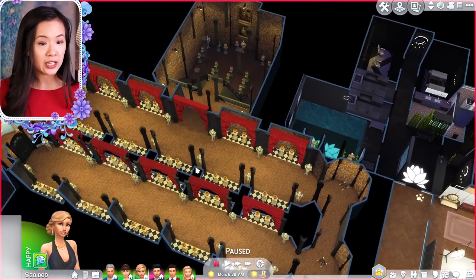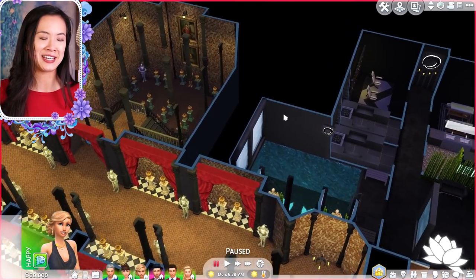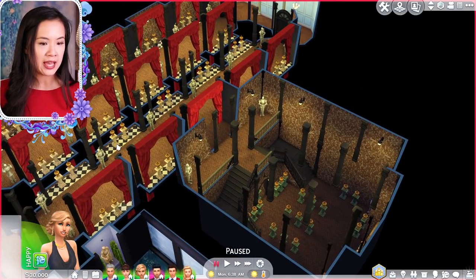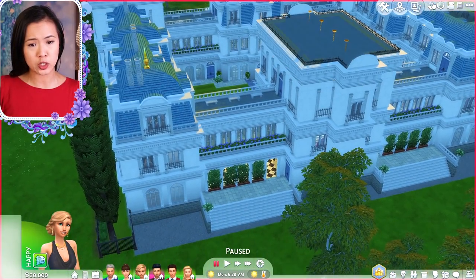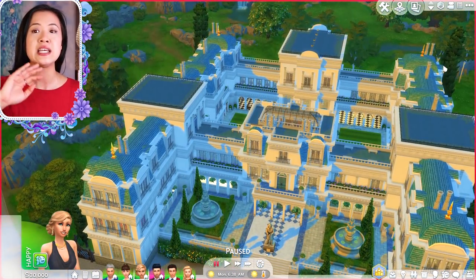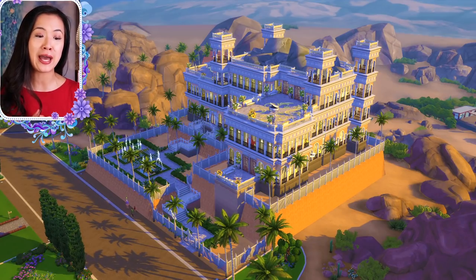Down here in the basement we have a royal crypt — theirs is so much bigger than mine! There's also a photo room, which I definitely need in all my castles, and a spa — just a place for the monarchs and royals to relax. This palace is gorgeous. Again, this is from Lord Crumps — you can find it in the gallery, and all the information to download it is in the description below.